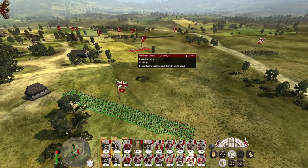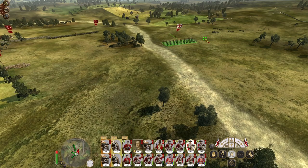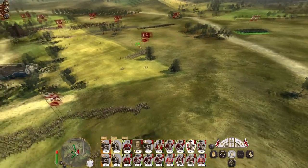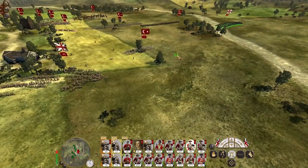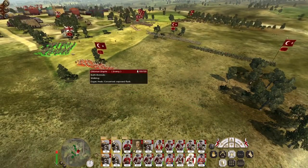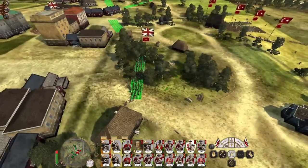Our pikemen can head off the bashi bazooks. Bring my cavalry in to fight the bashi bazooks because one good charge would probably be enough to make them rout.